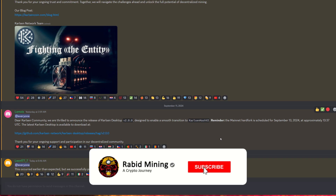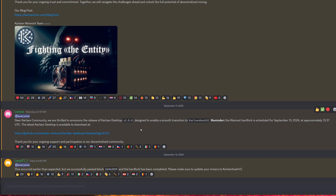Welcome, Rabid here. It looks like Karlsen forked a day earlier than expected. The announcement came yesterday at 2:59 AM that the new Karlsen desktop wallet is available for Karlsen Hash V2. The mainnet hard fork was scheduled for the 13th at approximately 13:37 UTC, but about two hours ago we successfully passed the block height needed and the hard fork has been completed. Please make sure to update your miners to Karlsen V2.